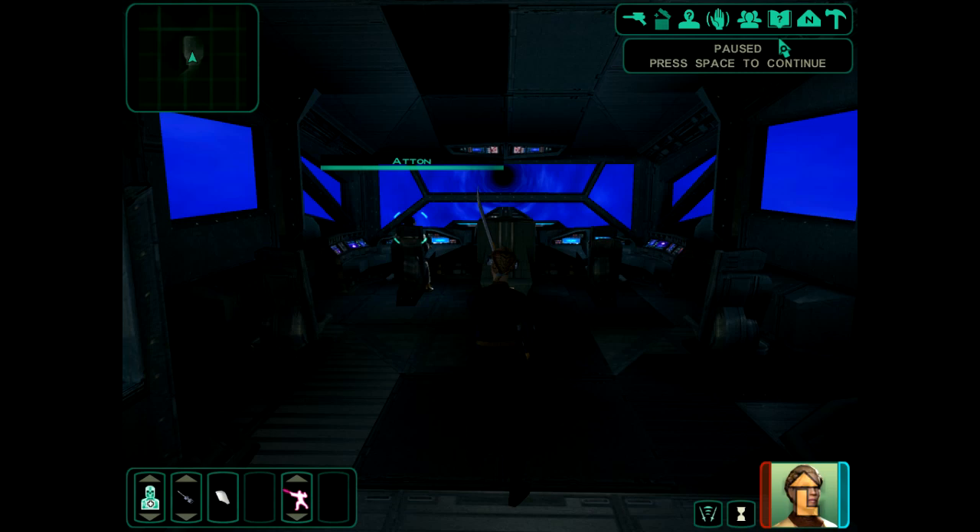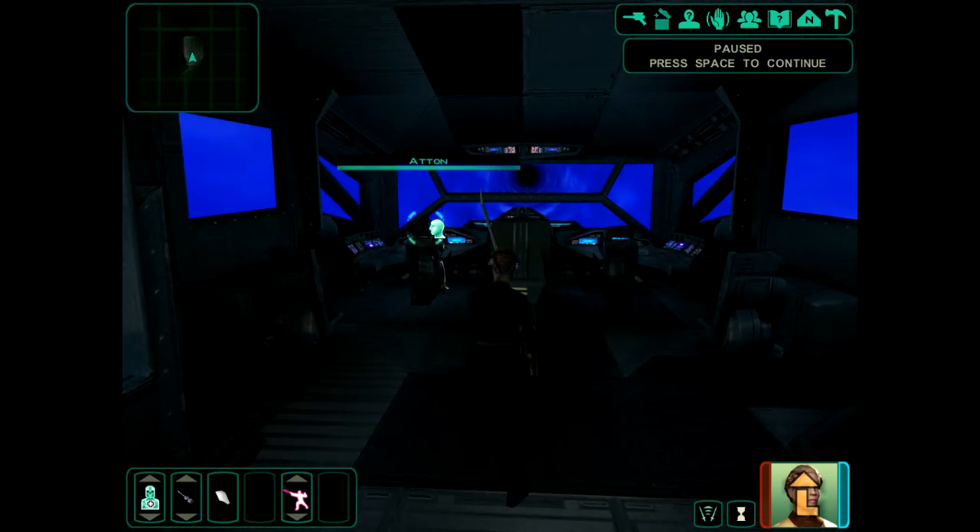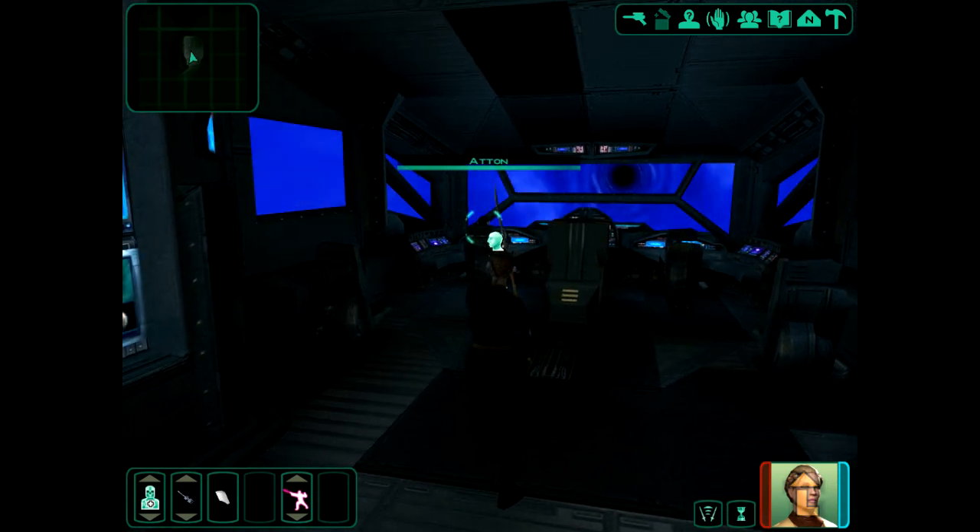Hello everybody and welcome back once again to Let's Plays Star Wars: Knights of the Old Republic 2. So last time we left off, I finally managed to escape Peragus. And in the process of doing so, poor little Kreia, our elderly female companion, happened to have her hand chopped off. So I think the first order of the day this session is to check in on her, because Atton thinks she might be hiding the pain. Speaking of Atton, we're going to talk with him first.